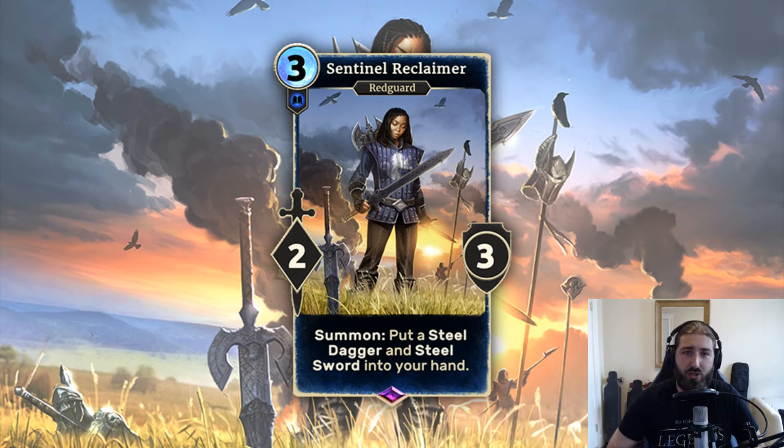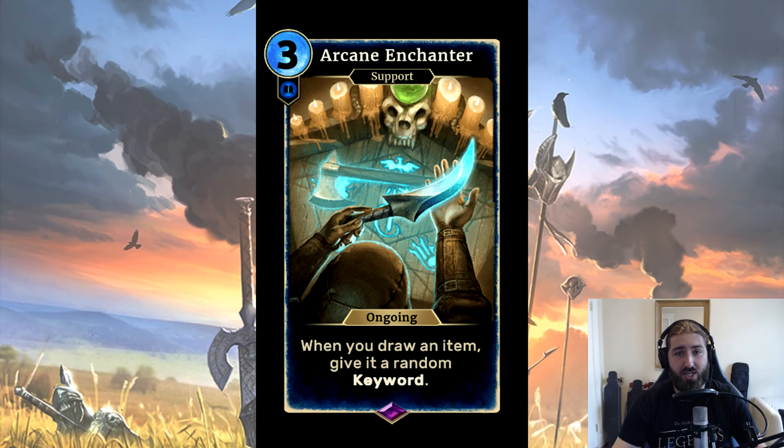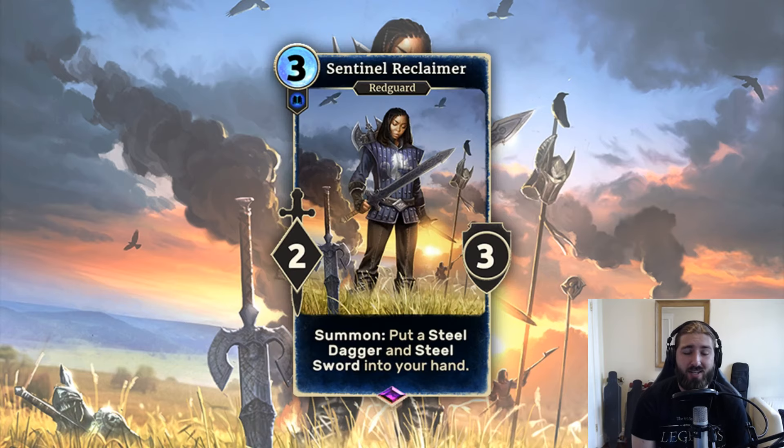So, the obvious first inclusion for this is in all of your item decks. Things like the Arcane Enchanter, which gives keywords to your items as they're put into your hand, means when this comes down, you automatically get two items with a random keyword each. More Arcane Enchanters, then you get more keywords, and you see where I'm going with this. I think that could definitely be fun.